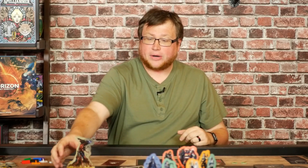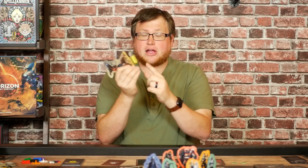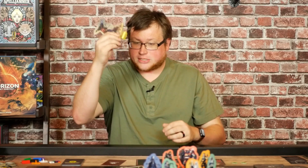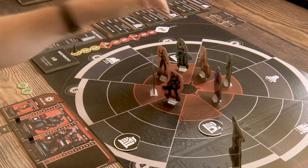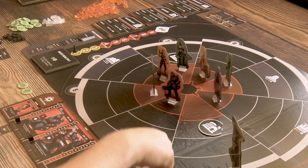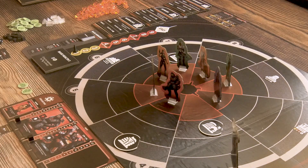Before we go any further, it's worth noting that this is a prototype by every measure. It is not final components. There will be miniatures in the game, including a miniature to represent the base out on the board, and all of these giant standees will be miniatures instead. The colored clips will be bases that slot onto the bottom of your characters and homunculus miniatures. This is the base you're trying to protect in the center, and you can already see that tower defense vibe with the rings around the outside.